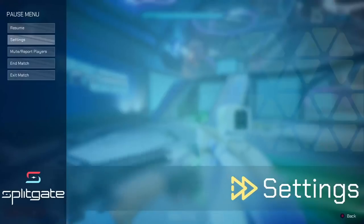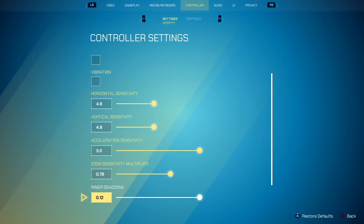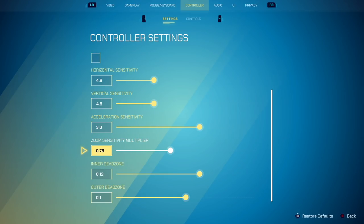Zoom multiplier helps a lot. The default value is usually 0.8 — 0.78 is about the same thing, just what I was always on. So if you want to leave it at 0.78, I think that's a good value as well.